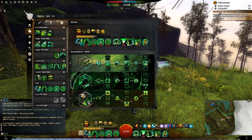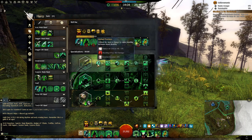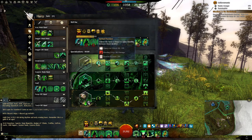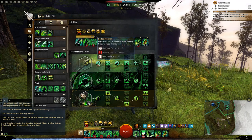Here we have your traits, and the reasoning behind them is bleeding on crit. You're running crit, so you might as well get a little extra bleeding out of it, along with an increase in duration. The damage is pretty low but still useful to have as a cover condition.